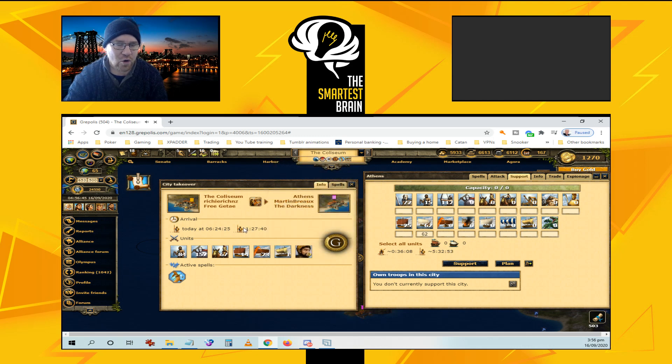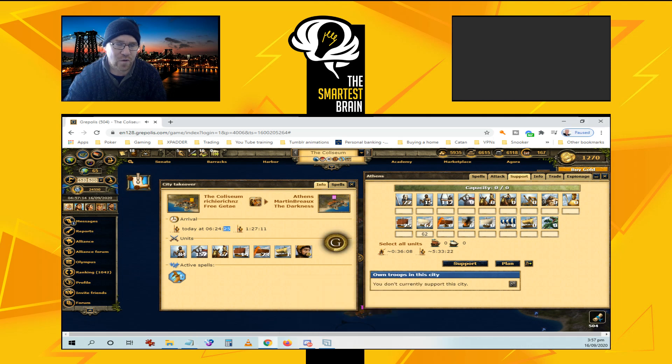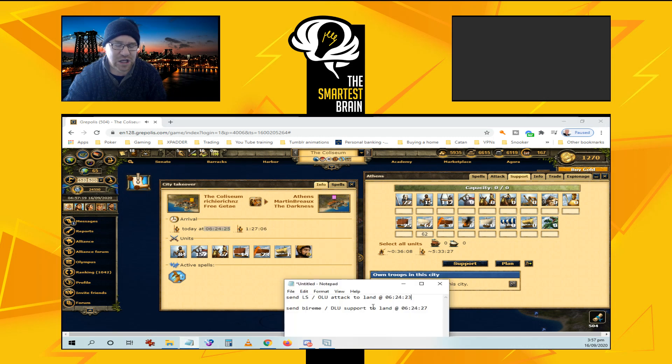If you want to send your lightship — if you want to send a clearing attack with lightship and offensive land units — you want it to land just before the colony ship attack lands. So you send the lightship and offensive land unit attack to land at 6:24:23 server time, just two seconds before the CS lands.